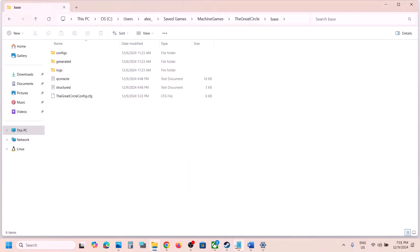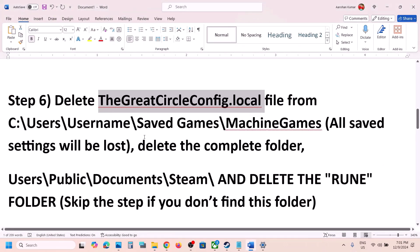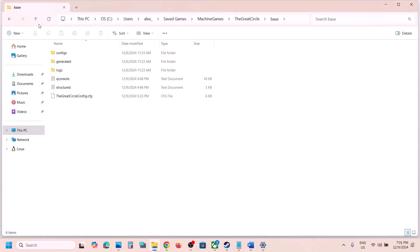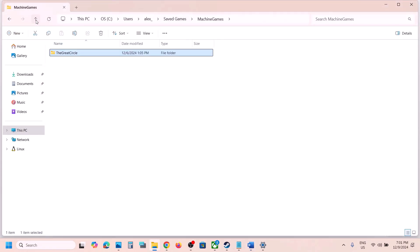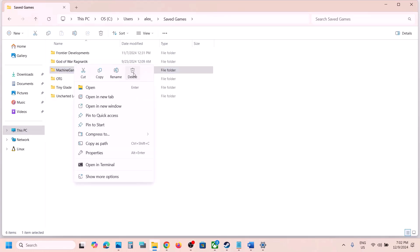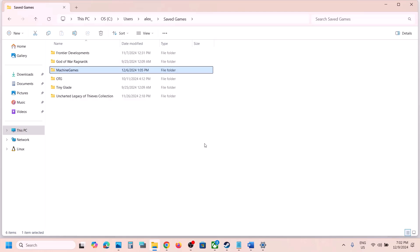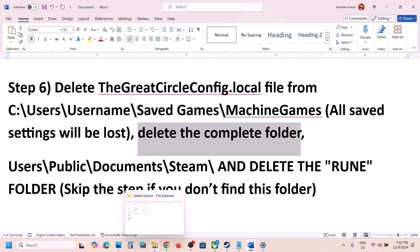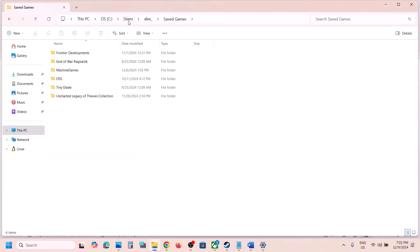If it's still not working, you can delete the complete Machine Games folder — note that all saved settings will be lost. Go back and open Machine Games, then delete the complete Machine Games folder. Once deleted, launch the game and check.